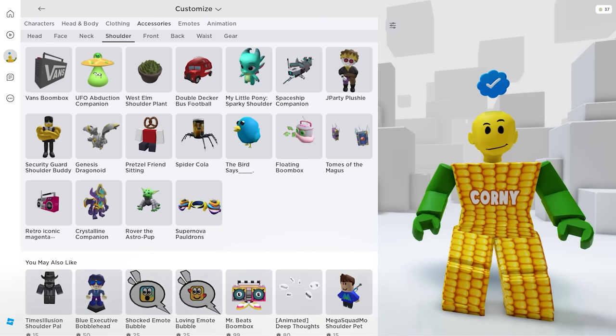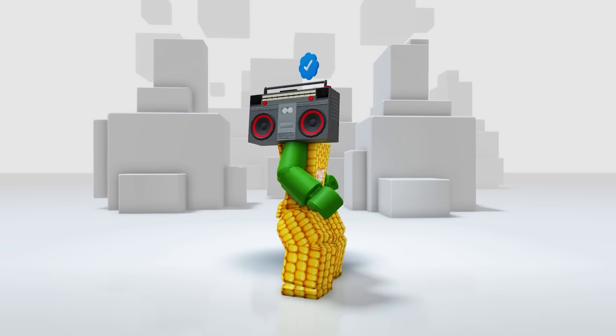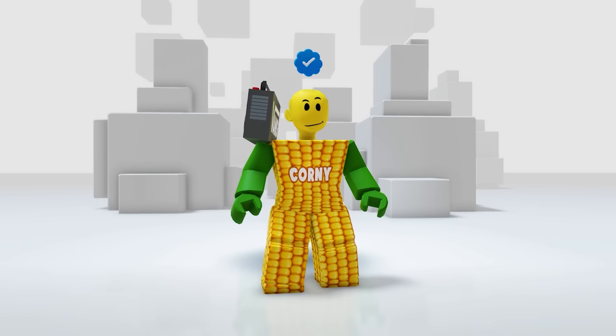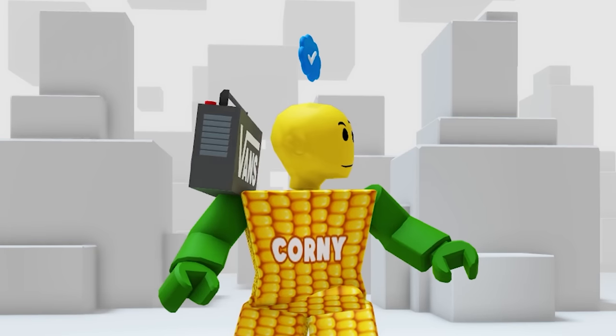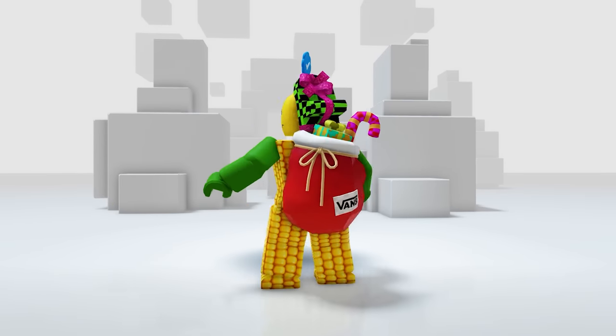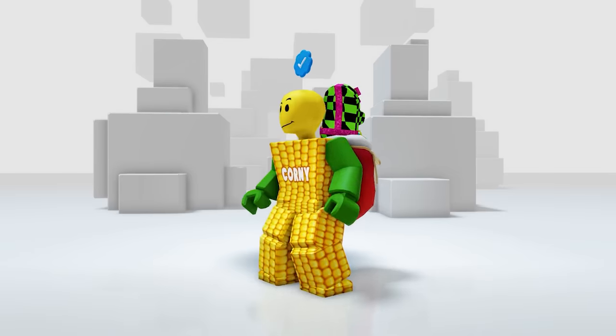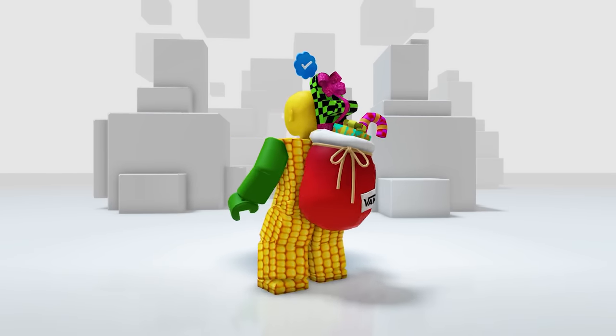The second item is in your accessories, then the shoulder — it's a boom box. I'm loving the details of this one and it's big; you can play music the whole day with this one. And the last item is in your back accessories — you can feel the Christmas vibes on this one. It's really cool. Better get these three items soon because they will not last for long.